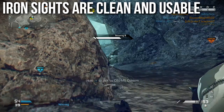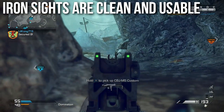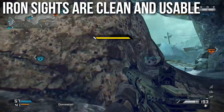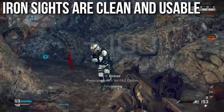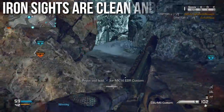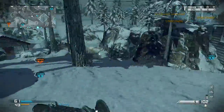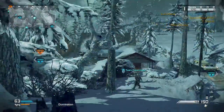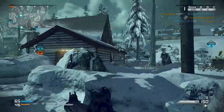For those of you that are gun nuts and really like all the attachments, this one's a good choice because you can really stack them on. When it comes to the Honey Badger's iron sights, they are clean and usable — not my favorite, but clean enough to acquire targets at medium to long ranges. As long as the gun doesn't kick up too much, it generally stays on target enough to keep shooting. Occasionally it will kick up a bit and the blocky bottom part of the iron sights will completely cover my target, which I don't like.